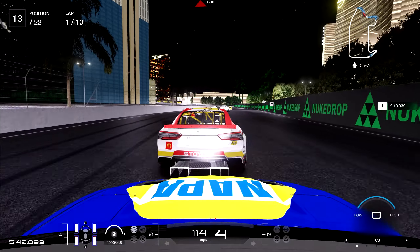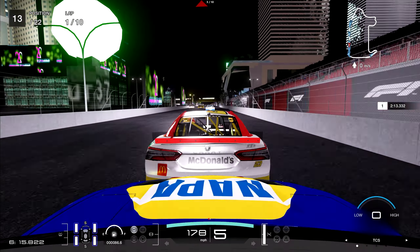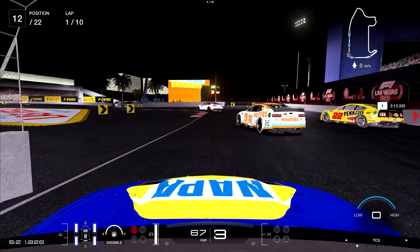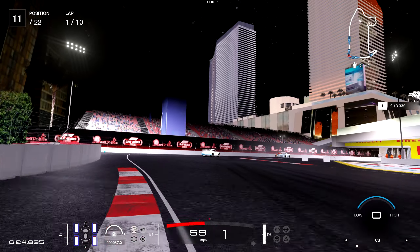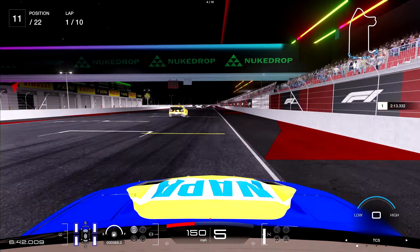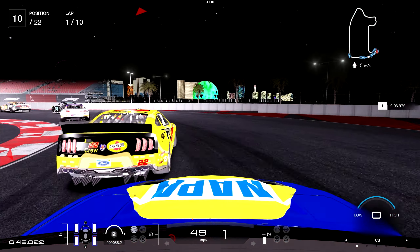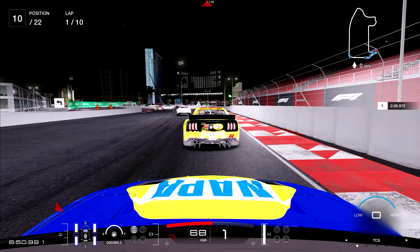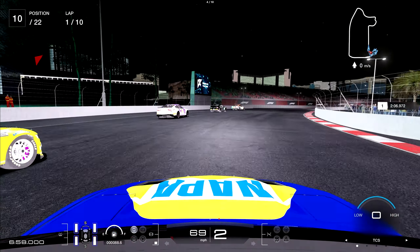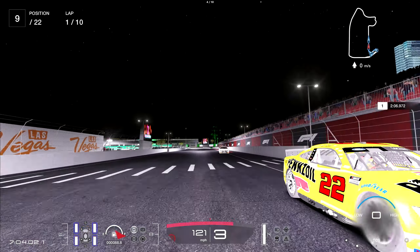I wanted a second chance at bump drafting. We're all over the back of the 23 of Bubba Wallace, hitting about 180 miles per hour down the long Las Vegas Strip. Then I misjudged it again and absolutely KO'd the 23 into the 16 of Holmendinger, wiping them both out. We continue on and act like nothing happened — gambling with the bump drafting, I guess you could say. On my direct drive wheel in the stock car, when you're full pressure on the brakes and the tires start to lock up, the wheel vibrates like nothing I've ever felt in my life — I could feel it in my chest.